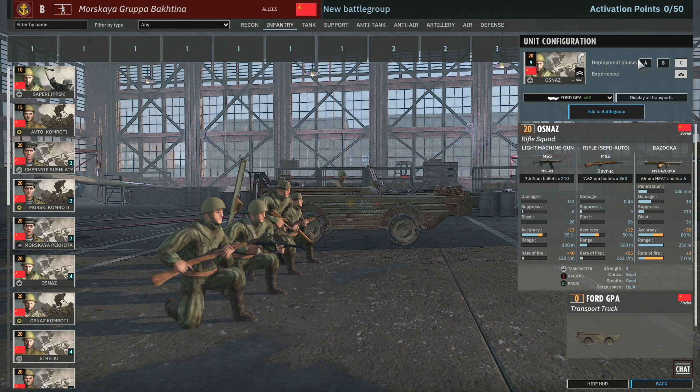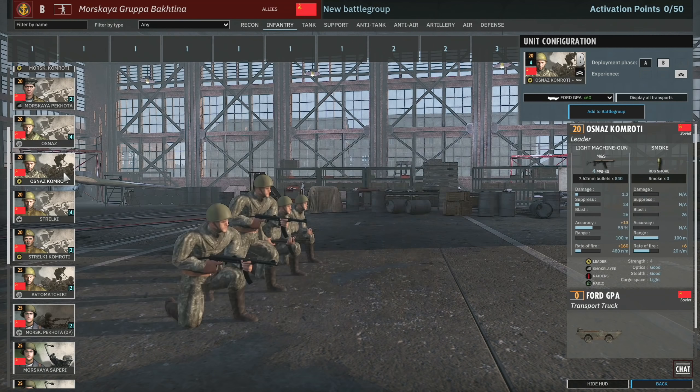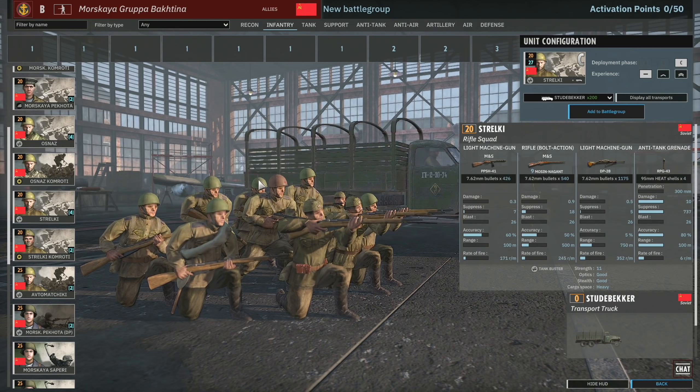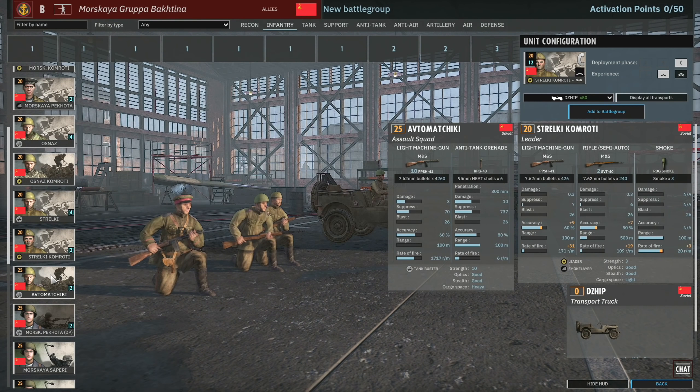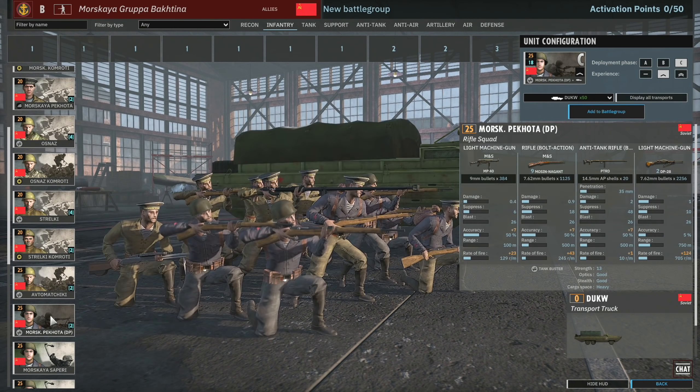I sometimes wonder if the Osnaz should be in the anti-tank tab, because having them in the infantry tab never really makes them worth taking. Then again, this infantry tab has a lot of 1-slot cards so maybe you can fit them in. There is the Osnaz Gomrati with very limited availability. Thrauki is only available in Phase C, along with Thrauki Gomrati and Aftos — all available in Phase C. Pretty standard stuff we've seen before.